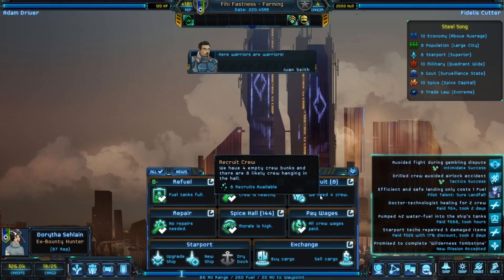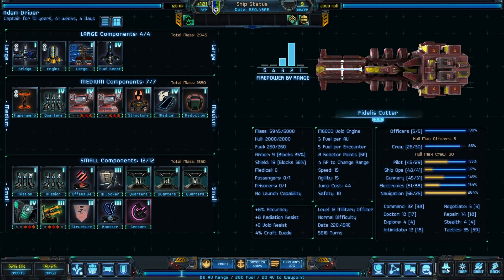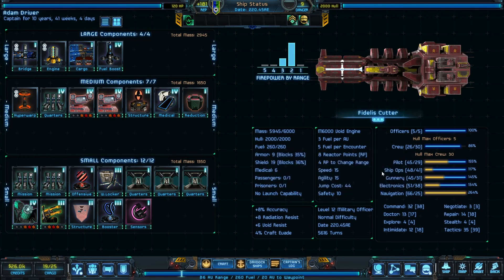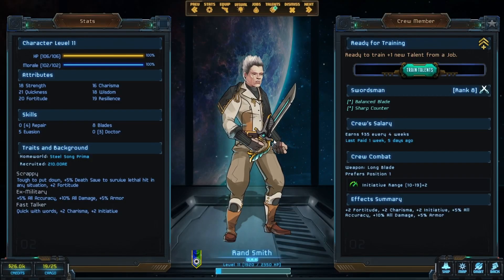In that case, let's land and look at getting some pilots and people who can help. What our ship needs is ship ops especially, plus pilots, gunnery, and some electronics. Looking at the crew, we have extra fighters that we're probably not going to use. So this swordsman — gone. Let's dismiss him so we can add pilots that are going to help.